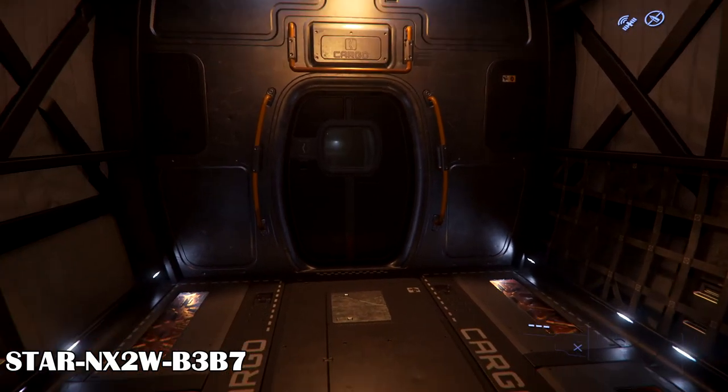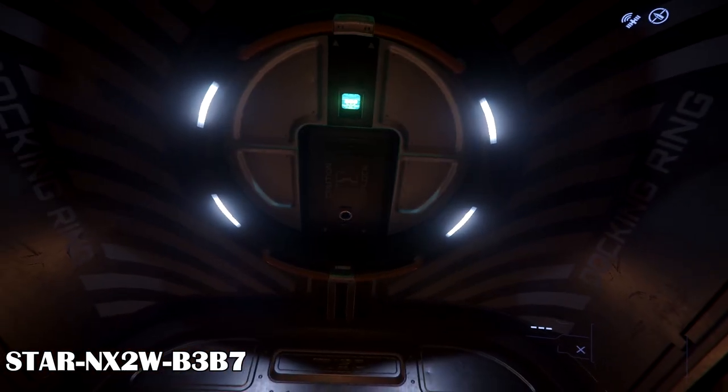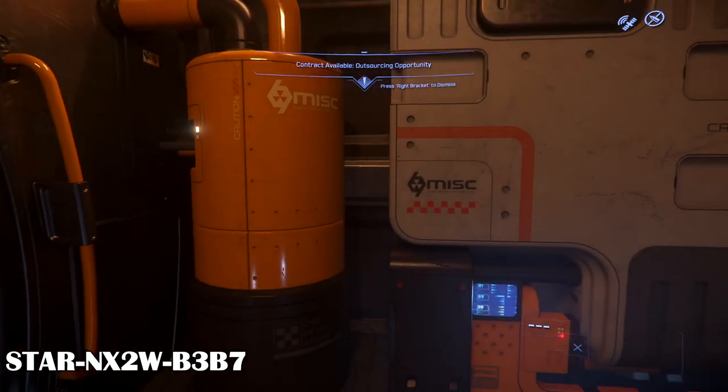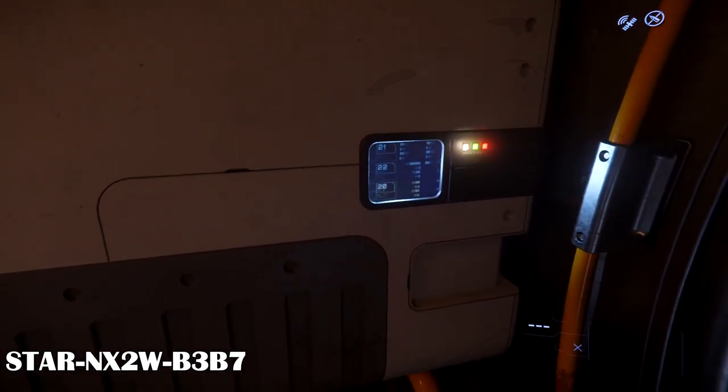Behind the living quarters is an airlock with a vertical hatch. You can store a little bit of cargo on the ground here, not too much but some. Behind this airlock is a room with a fuel refining system, although it's probably only for hydrogen fuel rather than quantanium, but we'll have to see. This system should extend hydrogen fuel at least.